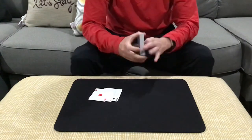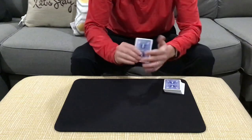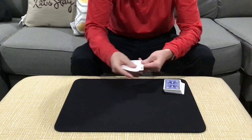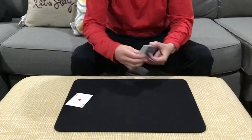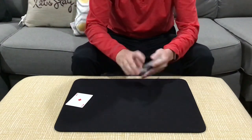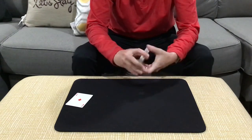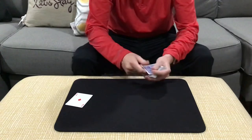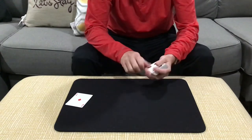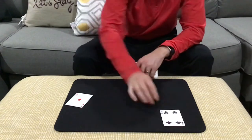Once you've got the aces out there, it's nice if you can do a trick with them. So let's do one that's a variation of Brother John Hammond's 'Your Signed Card.' I'm going to put the aces over here off to the side, and then I'm going to have you select a card. So as I riffle down, just say stop. The spectator's going to say stop wherever they'd like. And here you've got the four of clubs. I'm going to have you go ahead and sign your name across the four of clubs, so they're going to write their name on the four.